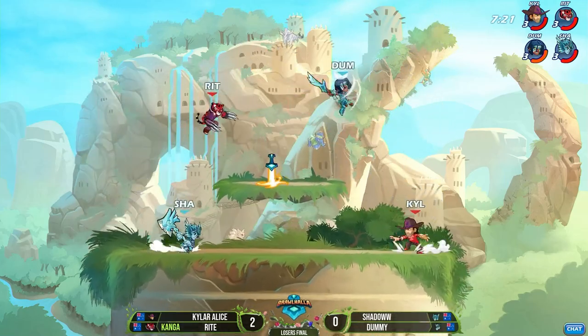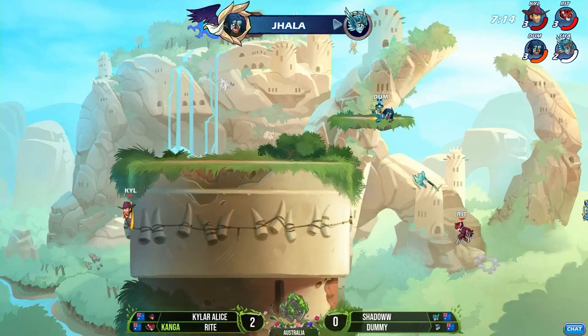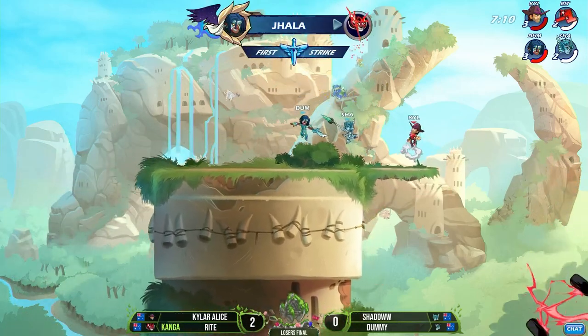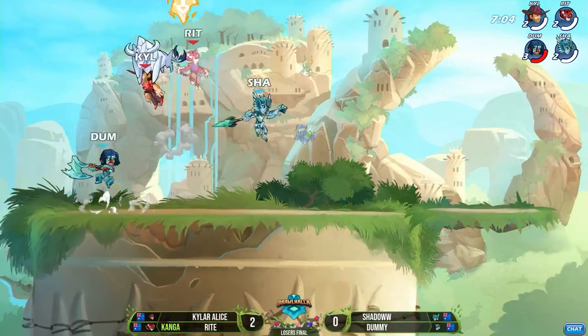Gets back on stage with that recovery — good stuff. Risky — that underarm actually almost got him killed. The weapon toss from his teammate, that's unfortunate. And again the stock count is even. Kyler Alice is going to get launched from the neutral light, and that gives the blue team just the slightest advantage.